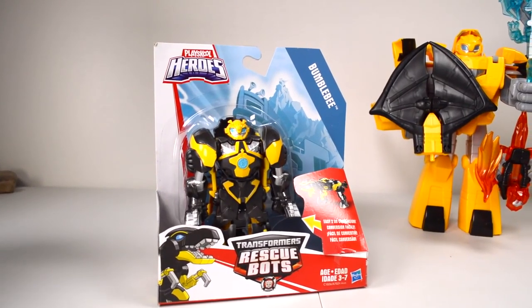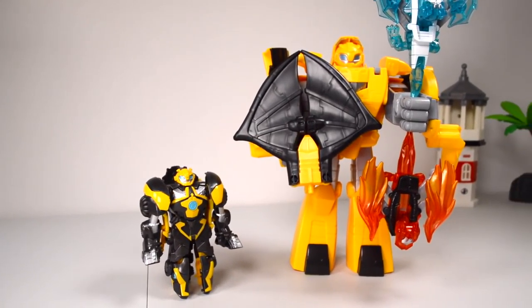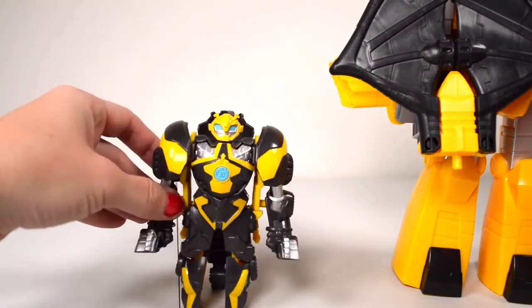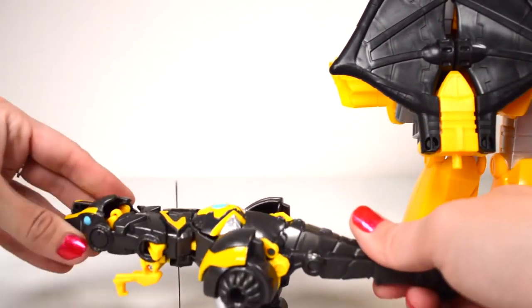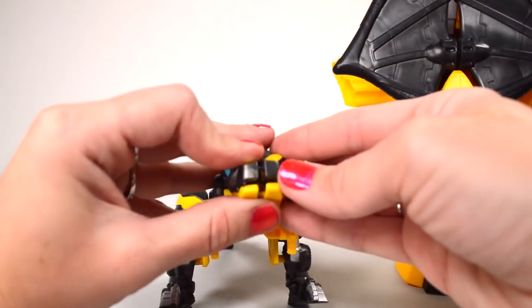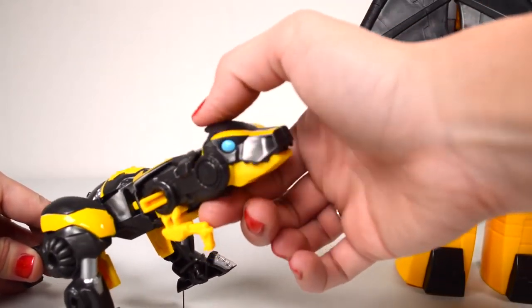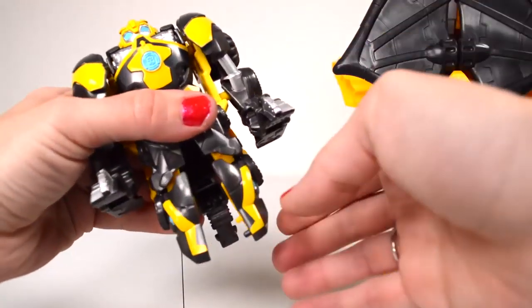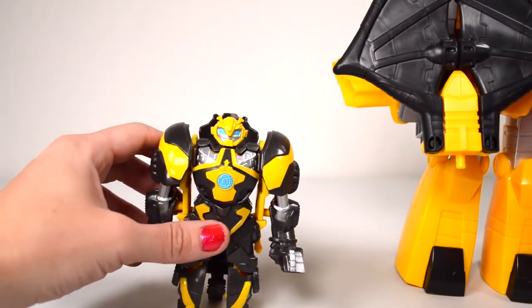We're also going to open this Bumblebee. He's a tiny version in comparison with the Nightwatch Bumblebee. He packs a punch with his chomping action — let's see him in dino mode. Super easy, definitely. His face needs a fix — there we go. That's his chomping action: press the top. And then transform him back. Easy — now that's easy. Awesome.